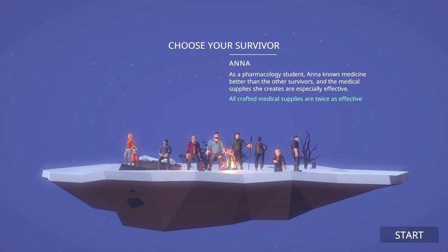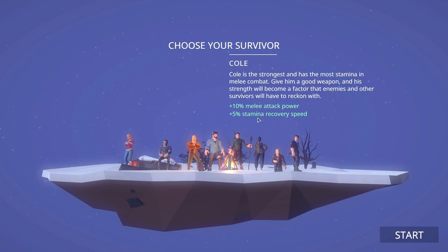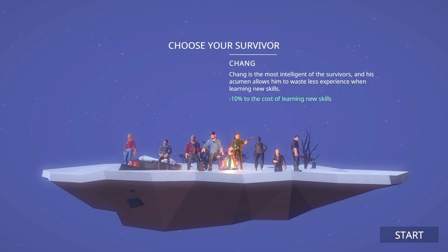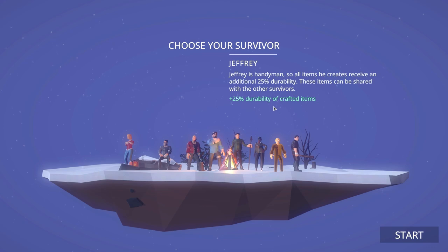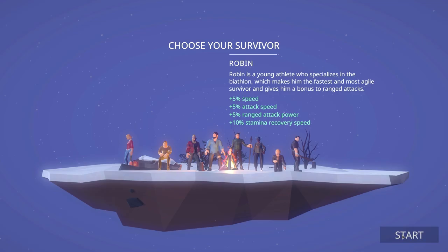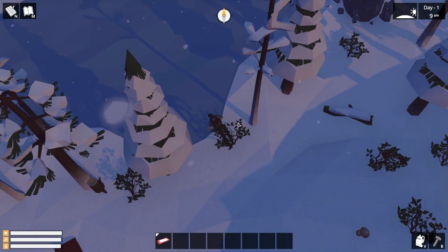Now we've got to choose our character. We've got Anna, a pharmacology student — her medical supplies are twice as good, but I don't care about that. Robin is a young athlete who specializes in the biathlon — he's the fastest and most agile. There's also a guy with melee attack power and stamina recovery speed, plus 10 defense and cold defense. Another has minus 10% to learning skills, crit chance, wood, and ore. Jeffrey has better durability on crafted items, and Oliver builds stuff. I'll probably go with Robin — he fits my play style.